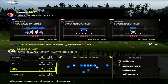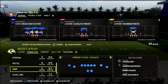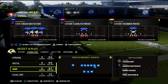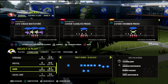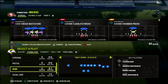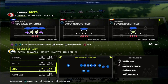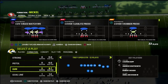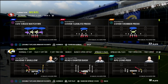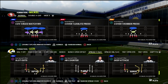Cover 3 Match does work very well against formations like gun doubles, empty base flex, or motion over from trips — like out of trip side end when they motion a receiver over to the tight end side, or out of tray open if they motion a receiver across. Spread wide flex is really what this defense is built to defend.